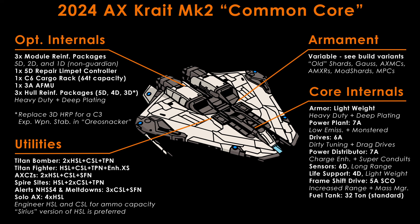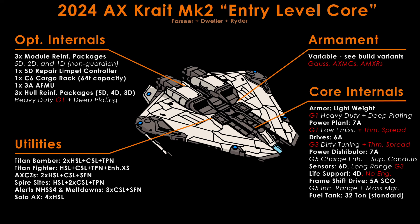Weapons are not recommended in the Common Core — these are role-dependent and will be discussed later. Engineering for the Krayt Mark II Common Core, and thus materials grind, is intensive. We appreciate that a lot of commanders will find that inaccessible, so we've also designed an entry-level core which requires three of the initially available engineers: Felicity Farseer for power plant, drives, and FSD; The Dweller for power distributor and beams; and Liz Ryder for armour and hull reinforcement packages. There's a different experimental on the power plant in the entry-level core — you can only achieve a Grade 1 low-emissions plant with Felicity, which has higher output than its Grade 5 counterpart, and you can use a thermal spread experimental on it. There's also a different experimental on the thrusters, as you will need thermal spread to remain below detectable heat in Titan Space whilst under thrust. This version won't perform as well as the G5 version, but it should perform well enough for the build it supports.